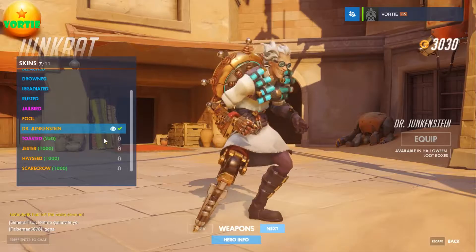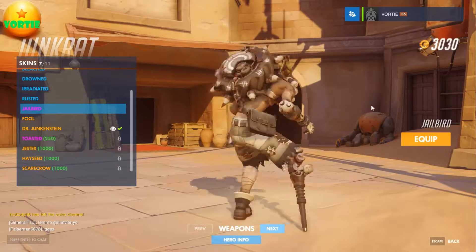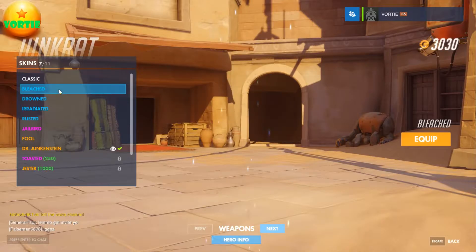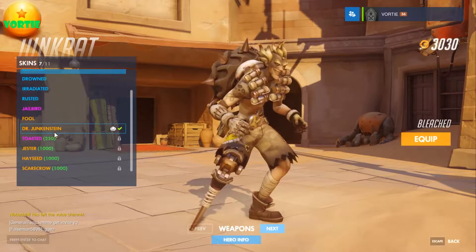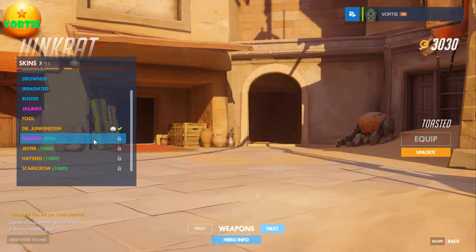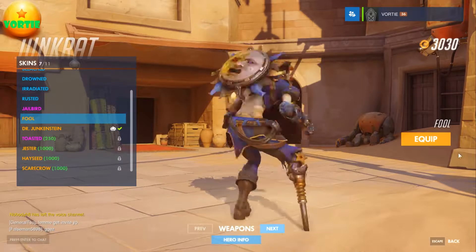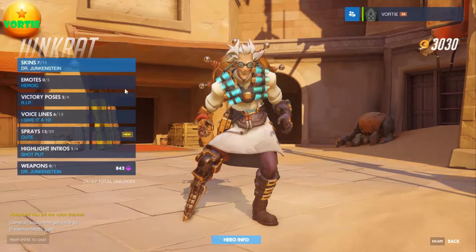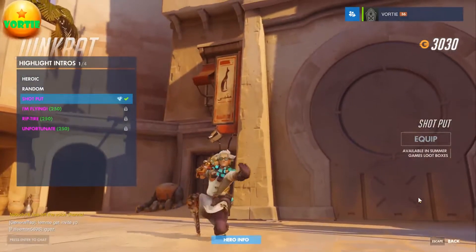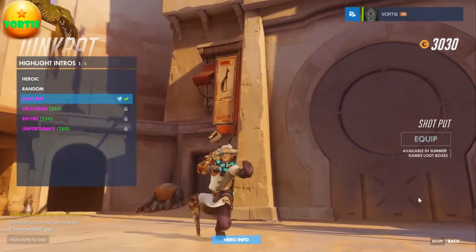Junkrat is one of my favorites. I got Dr. Junkenstein from the Halloween event — a really fun event, glad I got that. I also have the Fool, jailbird, rusted, radiated, drowned, bleached. I used to run the Fool but now I'm rocking the Doctor. It's perfect for him and his intro is one of my favorites.